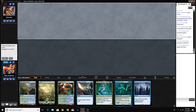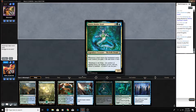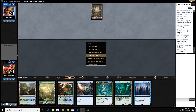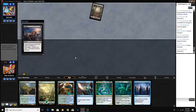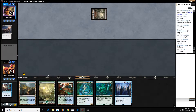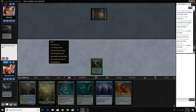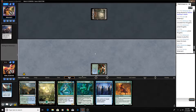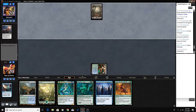We can Essence Scatter something. We've got a big game winner in Biogenic Ooze, we've got the reason behind the deck — Tatiova — and we've got a big win con in Mass Manipulation. I think we keep this hand. We lead on Breeding Pool tapped. Our opponent probably takes the Essence Scatter here, and playing against Mono Discard is definitely interesting.